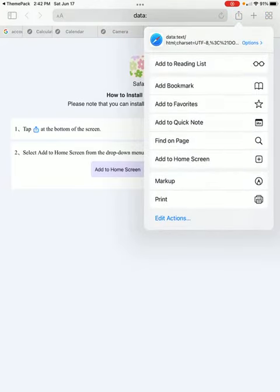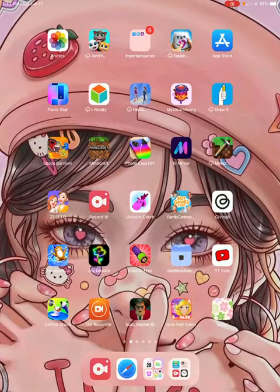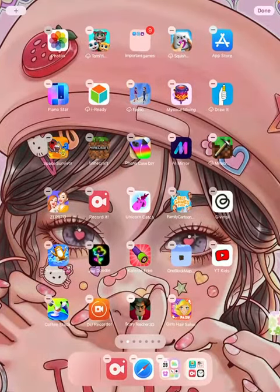Scroll down until you see 'Add to Home Screen' and click on it. If you want to change the name or anything, you can do it. Then you can click on this and move it wherever you want.